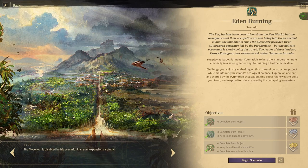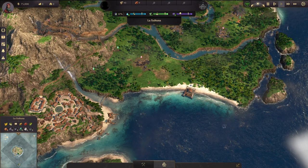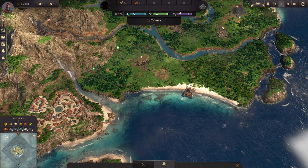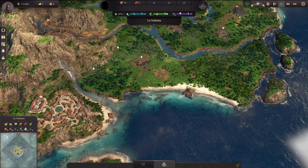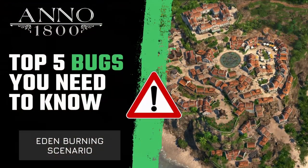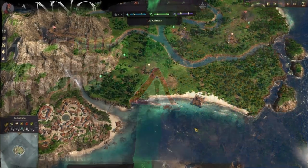With game update 13, Anno 1800 got a completely new game mode called a scenario. It's a completely different map and you have some challenges to do. The gameplay is also different. I really loved it and had a great time with it, but I've also observed a number of bugs. I'm Strike Gamer, thank you for tuning in to this new Anno 1800 episode.